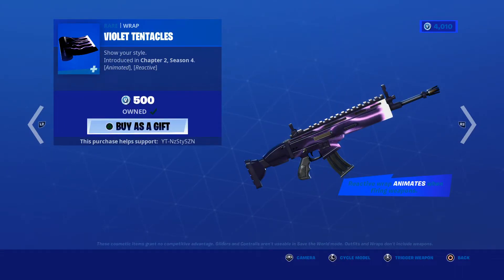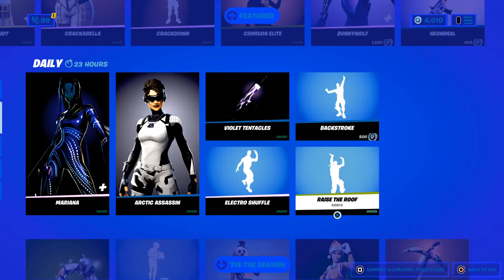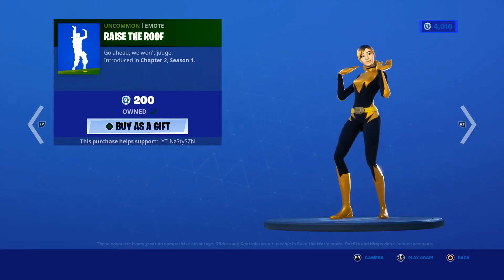Violet Tentacles, chapter 2 season 4, 500. We've got Electro Shuffle, given season 1 — I think that was the first dance to hit the actual item shop. We've got Batstrate, season 7, 500. And we've got Raise the Roof, chapter 2 season 1, 200.